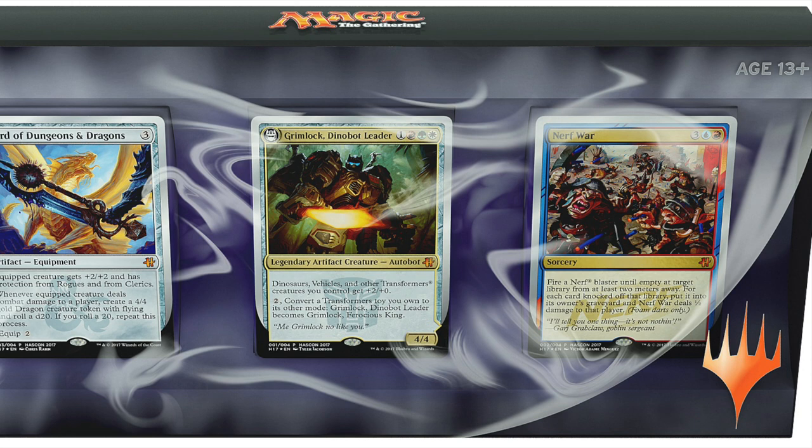But the best card in my opinion is Nerf War — free, a red and a blue sorcery. Fire a Nerf Blaster until empty at target library from at least 2 meters away. For each card knocked off the library, put it into its owner's graveyard. Nerf War deals 1 half — or maybe 1 seventh — damage to that player. Foam darts only.